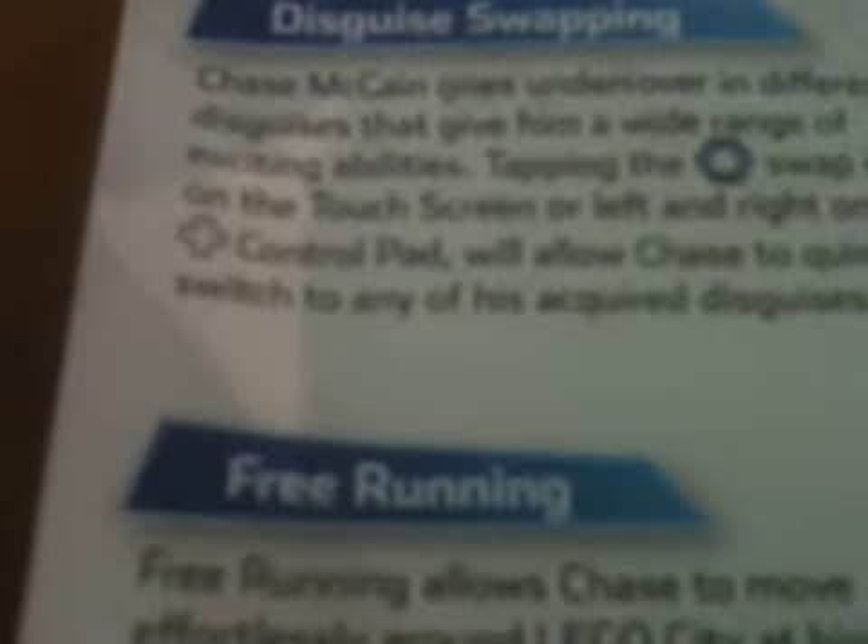What is this manual? Oh, it's more like a map. Pretty sweet map. Sky swapping — Chase McCain goes undercover in different disguises that give him a wide range of exciting abilities. Tapping the minifigure head swap icon on the touch screen or left and right on the control pad will allow Chase to quickly switch to any of his acquired disguises.